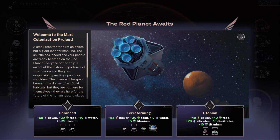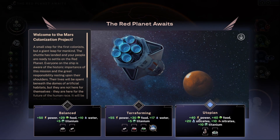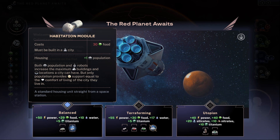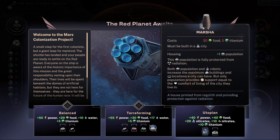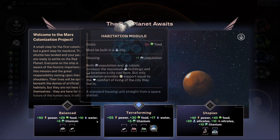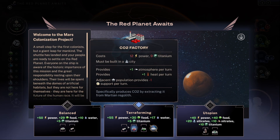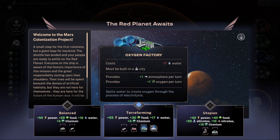I've got different starts now. I have Utopian which gives me loads of power, food, silicates, nitrates. Power, food, water, titanium — that gives me a Marsha and a Dome Park. Greenhouse Farm. And then Terra Faunus, meaning it's all about going straight after the big green. It starts me with a project.